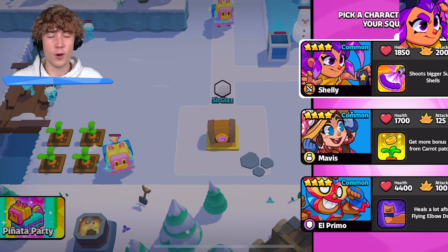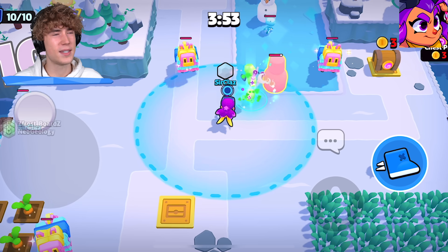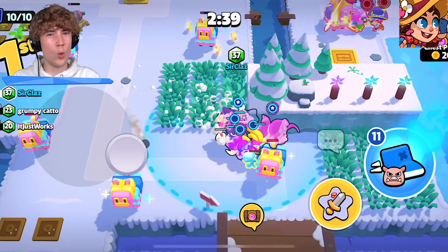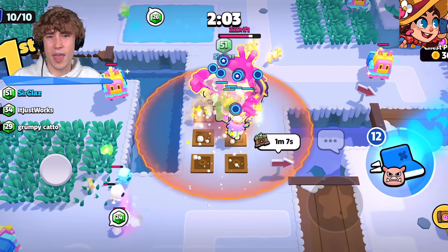Shelly is a very good unit for knockback — the tip would be to time her ability. For Mavis, if you're in a big carrot patch make sure you're in the middle so you get all those carrots, because you don't want to miss them and have to spend extra time going to get them.